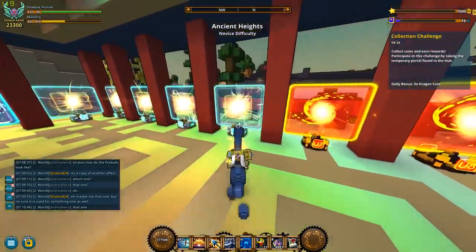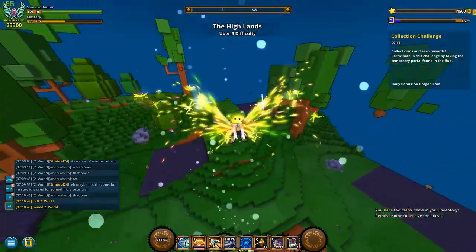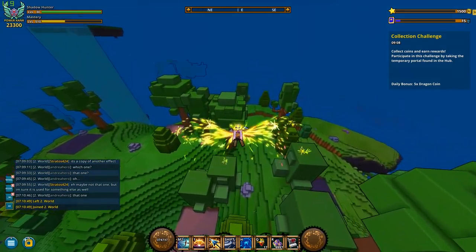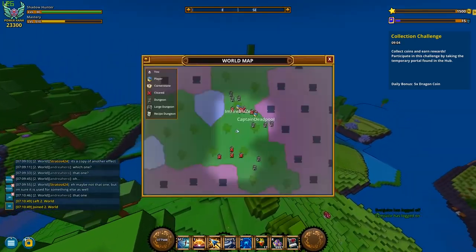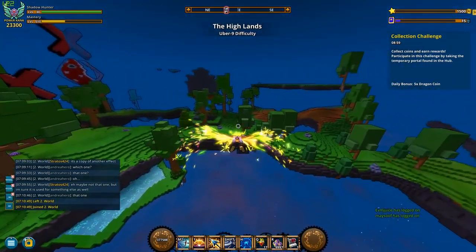I was actually at about thirty K flux, but ever since I got patron, I'm able to make flux again. But that's not gonna last long, probably, because the way I'm getting my flux is I'm going through normal Spike Walker, because Spike Walker this week has really good rooms with elite enemies and stuff.